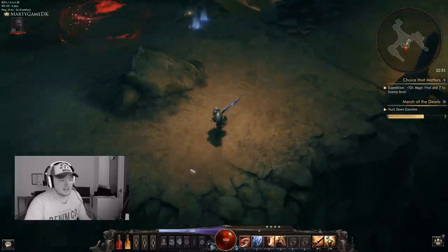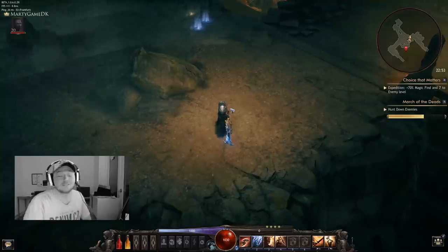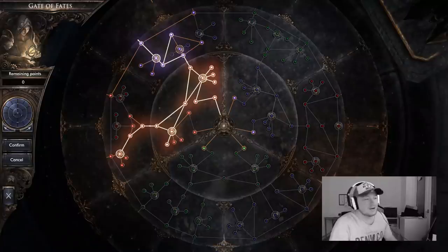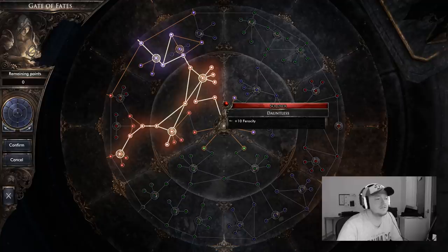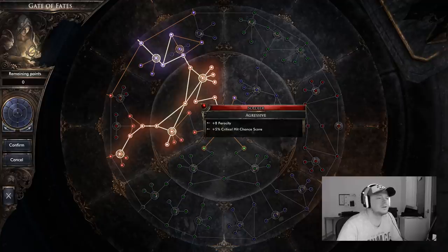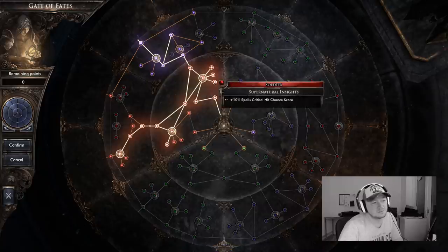Let's head back into town and let me show you what I do to make this work. Here we are looking at the passive skill tree. You can see that we have chosen this way in Soldier — Ferocity, Ferocity, Critical Hit Chance, Soldier — the Wild Card Critical Hit to buff up the damage.